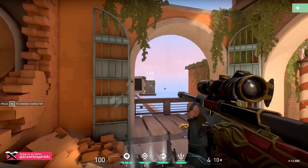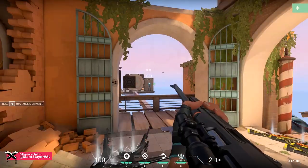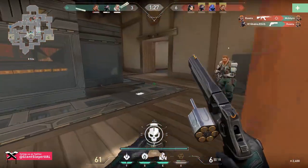Both the Sheriff and the Operator have high penetration, letting you get more value out of your shots when trying to shoot through a wall. The Marshal only has medium penetration, so while it still gets through walls, it packs slightly less of a punch.